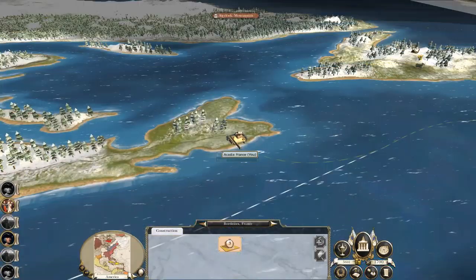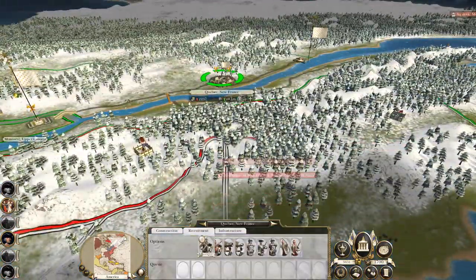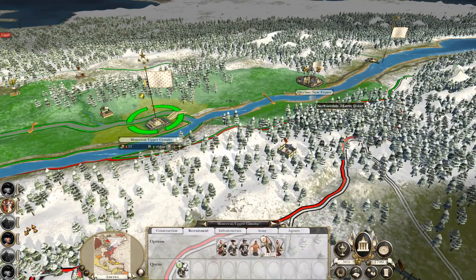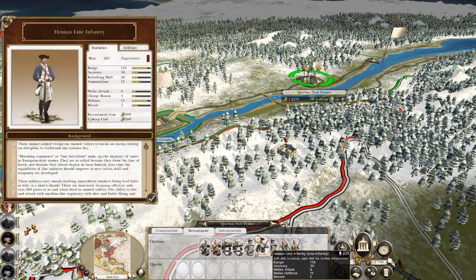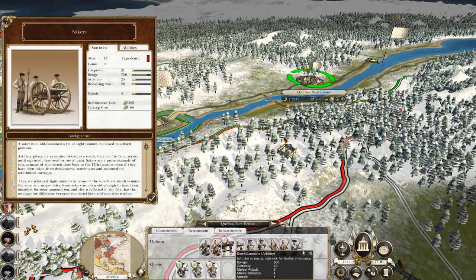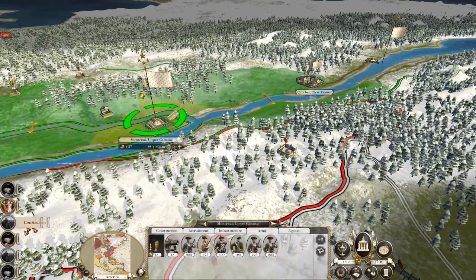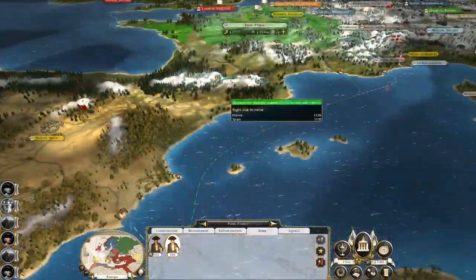I'll give them one more turn and if they don't capture it then I will invade it myself. Basic economic investment. It's got some Hessian line infantry. If I can recruit some colonial line - Hessian line is cheaper and lower cost. I can only get a maximum of 10 and they're all in recruitment so I'll get them, then two units of line and a unit of demi-cannons. That should be enough, particularly if I research canister shot.